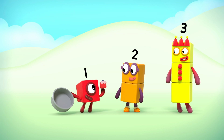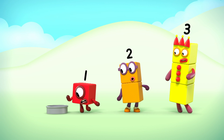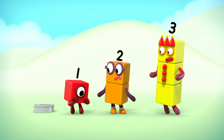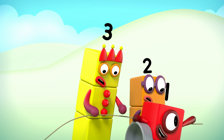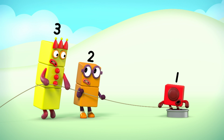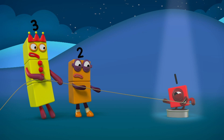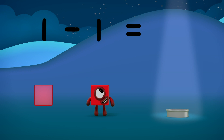One block cake! One for me! And one less than one is... what's one less than one? Only one way to find out. How many blocks are in this tin? One. Ready? Pull! One minus one equals zero!